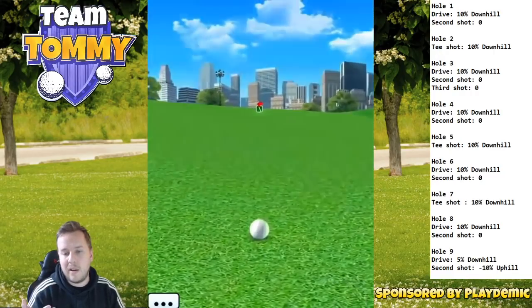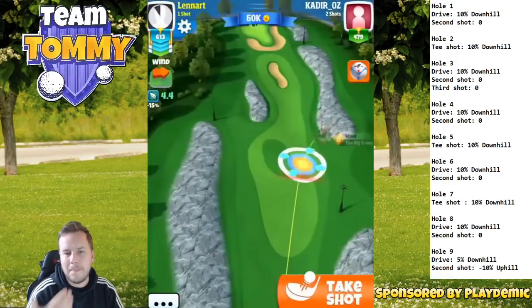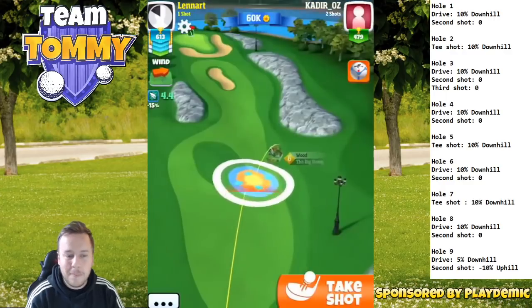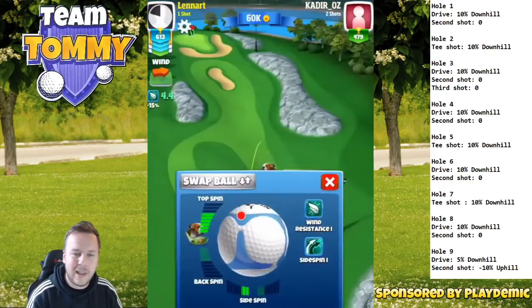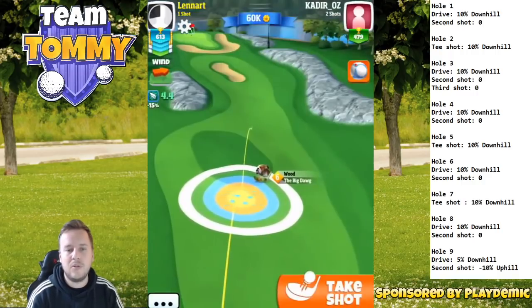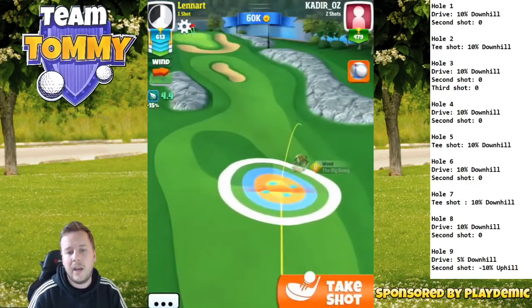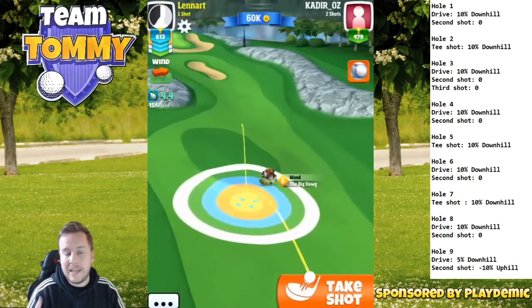Therefore I choose a lower level ball so I'm not spending and wasting higher-tier balls that might come in handy later in tour play. I play with a lower level ball, just lay up, and make sure I'm not going into the rough. Then the second shot is going to be with the big dog, as it gives me the most top spin and distance.